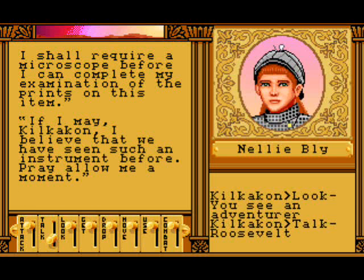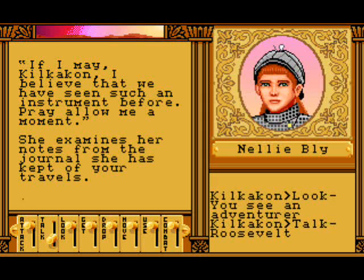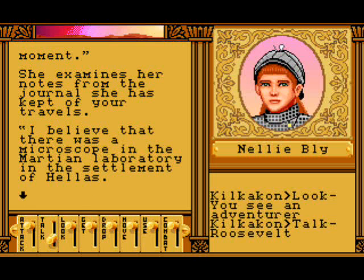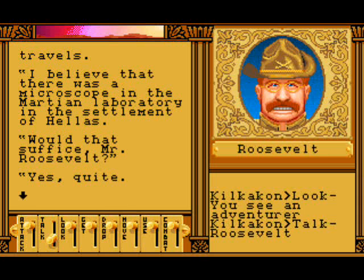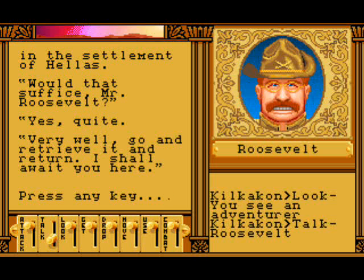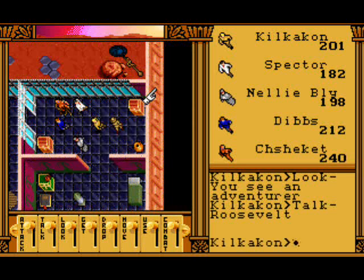He says he will require a microscope before he can complete his examination of the prints on this item. Spectra interjects — she believes she has seen such an instrument before. She examines her notes from the journal she has kept of our travels — clearly she's some kind of 1890s stalker. She believes there was a microscope in the Martian laboratory of the settlement of Hellius. Would that suffice, Mr. Roosevelt? Yes, quite — go and retrieve it and return, he says. It seems we have a quest — when we come back we will retrieve the microscope.